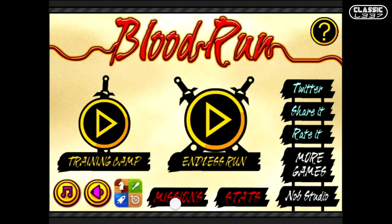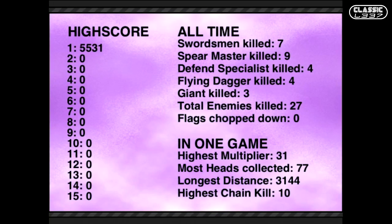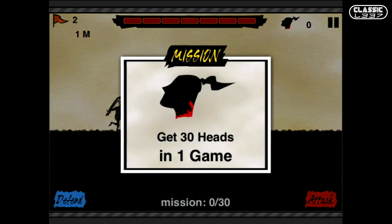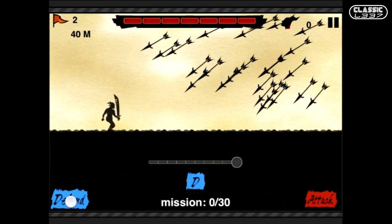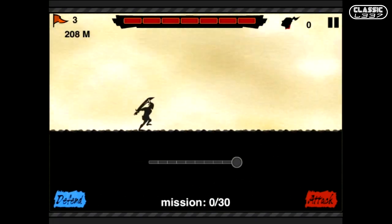Blood Run falls into the endless runners genre, and there's no shortage of this genre in the app store, each one taking its own stab at trying to be the next Temple Run addiction. Blood Run takes a slightly different approach, falling into the 2D endless runner genre, blending simple colors, high scores, and lots of blood. Overall the main concept is the same though — run the longest and see who can get the highest score.